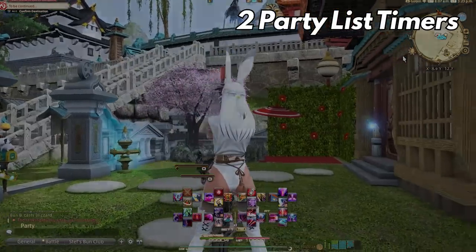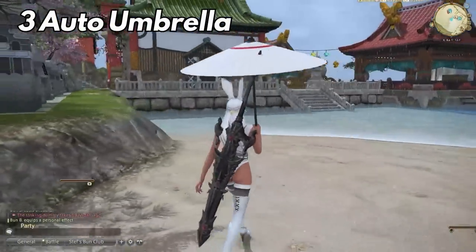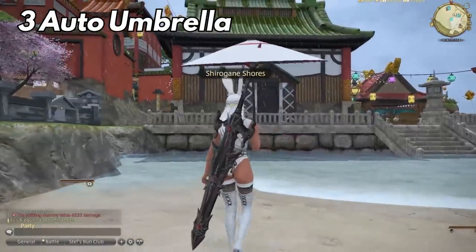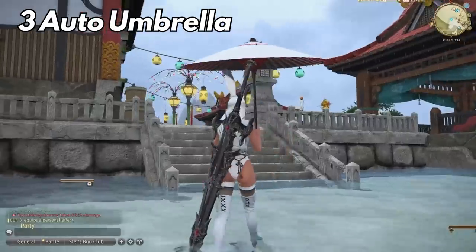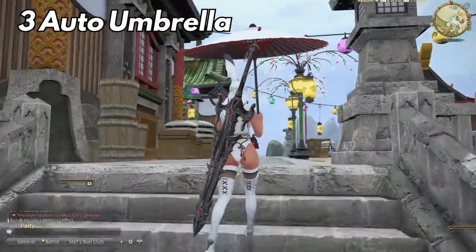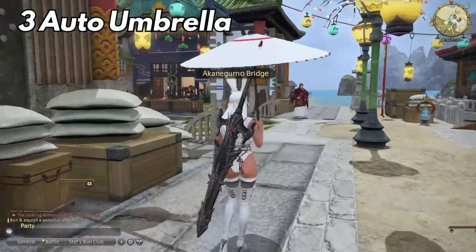Number 3: For our medium to hardcore RP players — enable auto umbrella. You can enable your character to take out an umbrella depending on weather conditions. This is applicable for large settlements, residential districts, the Firmament, and island sanctuary — essentially anywhere that's a settlement or instanced area. They also made it possible to now converse with NPCs, craft, or engage in other activities while having a fashion accessory out.